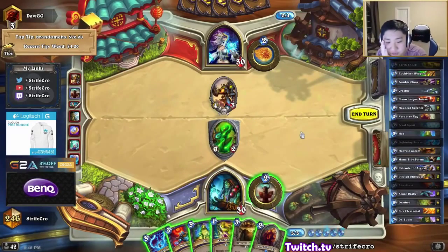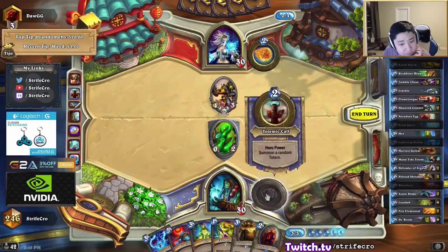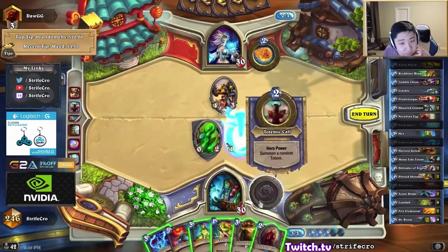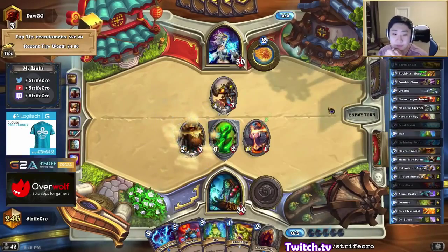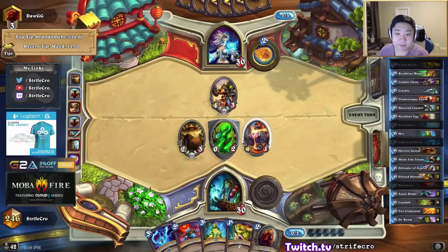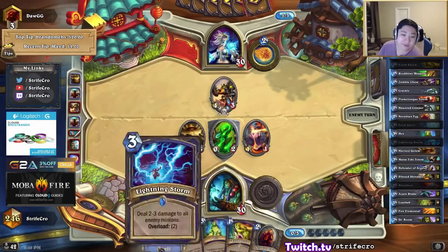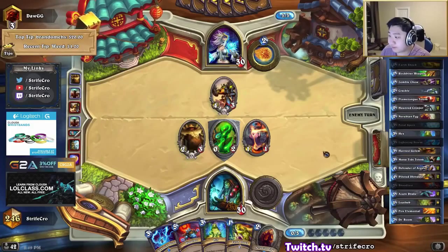I'm not going to do anything aggressive. I have earthshock, so this guy is really weak to earthshock as a 4-3. And since I don't really have anything to activate egg, I'm just going to hero power, because my whole hand sits rage still, so I want to get as much value from my hero power as I can.